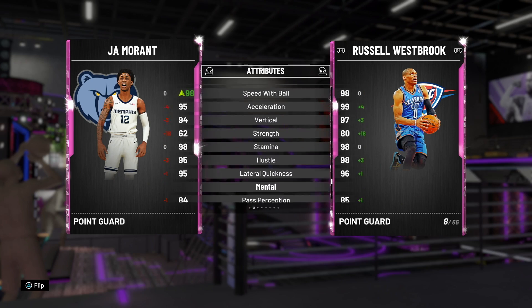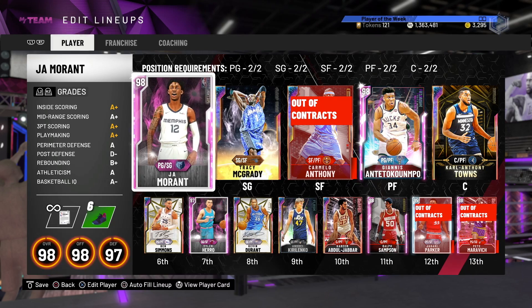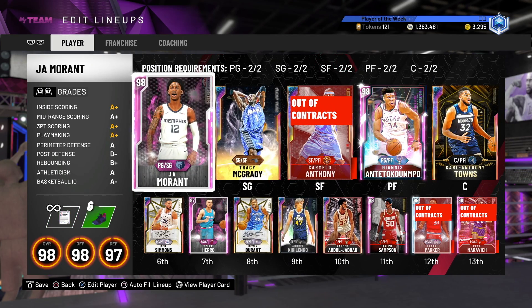So he's a very, very similar card to Russell Westbrook in terms of range extender, being able to shoot, being able to dunk and everything. Anyway, this is the team we were running with — this is Ja Morant. Now let's get on to the hot zones and release for Ja, then we're going to get on to the game.